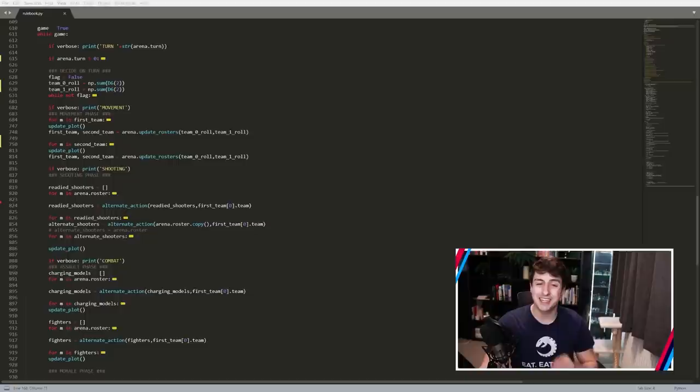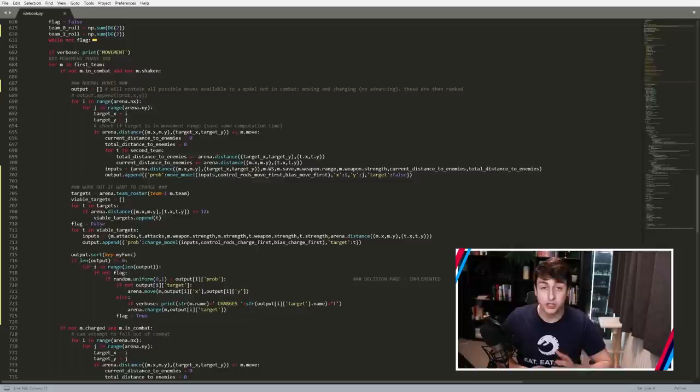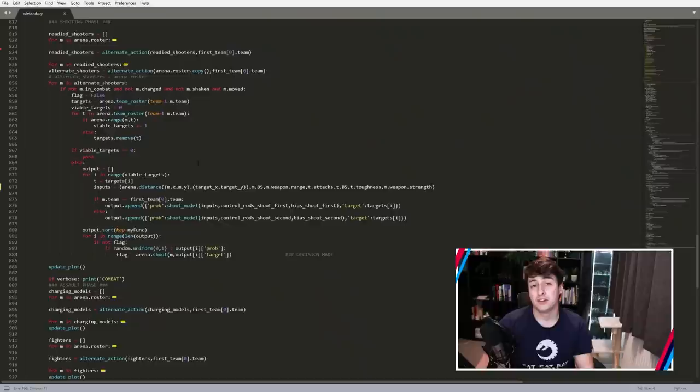The most crucial part was identifying where decisions are made — where, as a human, you're actually exercising agency rather than just going with what the dice tell you. One obvious example is where a model moves. A model can choose to charge if it's in range, or just move normally which allows it to shoot later. As a human, you determine where your model goes based on what other models are around, what weapon you have, and whether you're better in close combat or shooting. Whether a model makes a normal move, whether it charges, and who it shoots are the three key decisions.